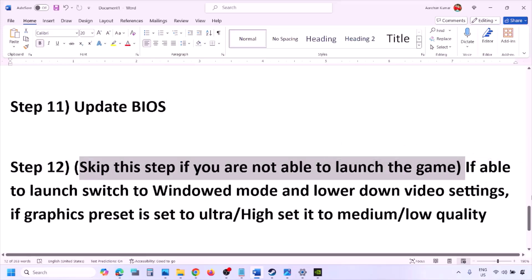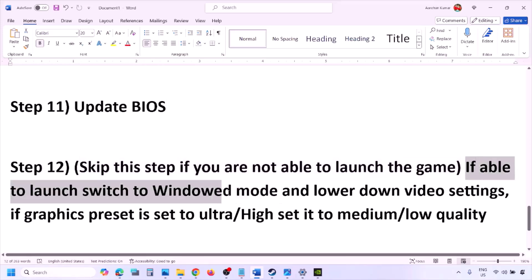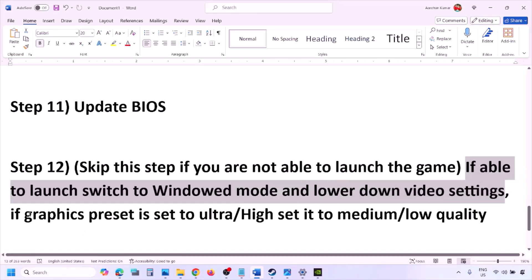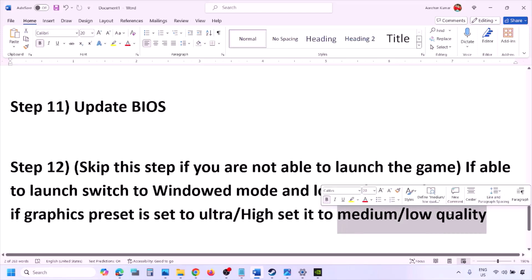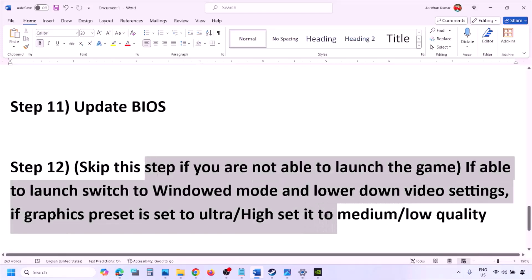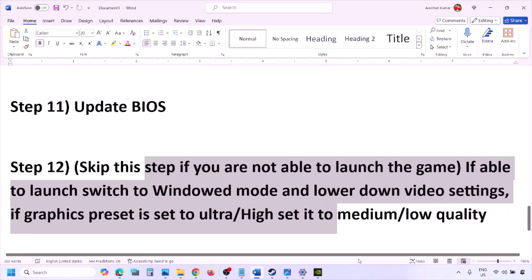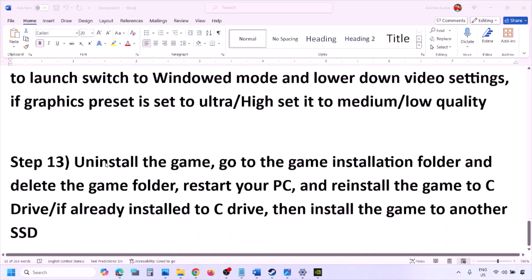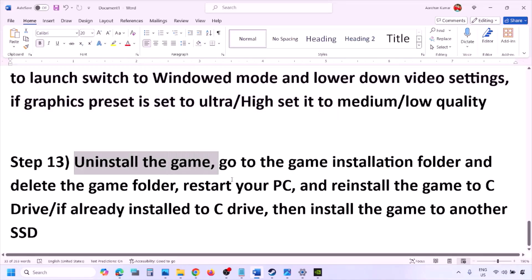You can skip this next step if the game isn't launching at all, but if you can launch it, switch to windowed mode and lower the video settings — change the graphics preset from Ultra or High to Medium or Low. Also try toggling V-Sync on or off, then launch the game and check.